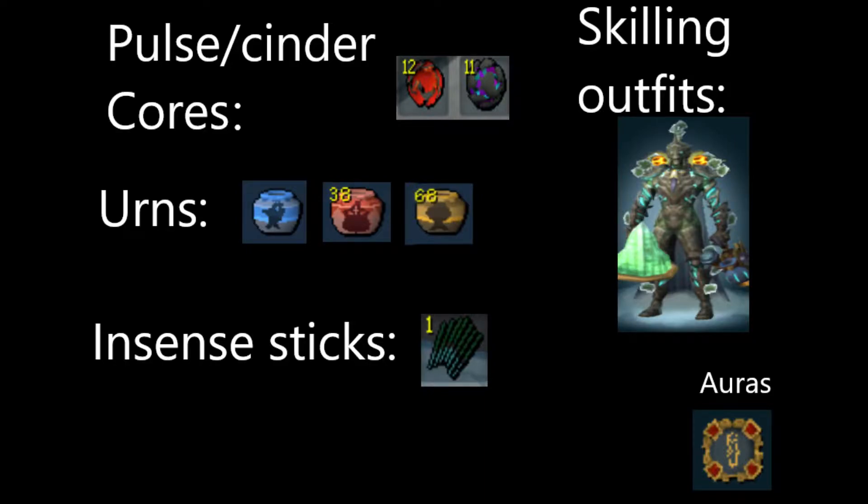For other experience boosts we have pulse cores, cinder cores, urns, incense sticks, skilling outfits, and auras. You do not necessarily need all of these, but they definitely do help.